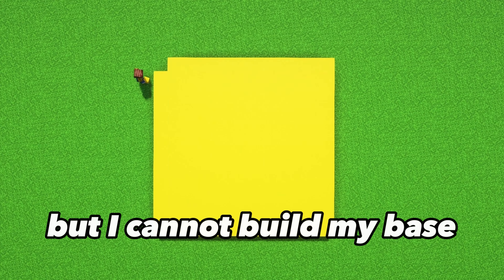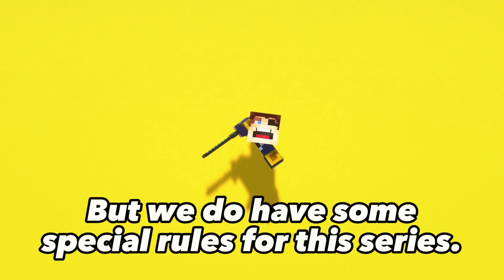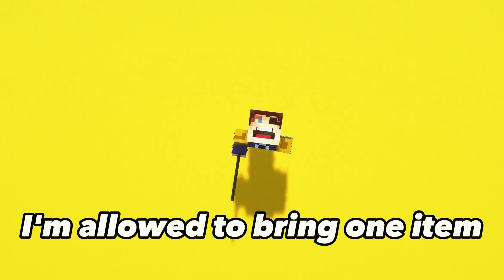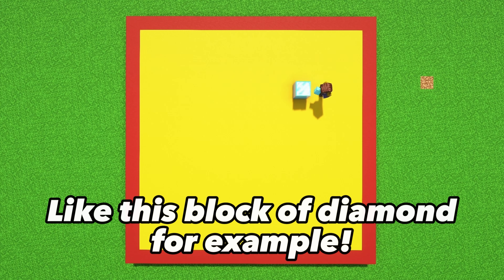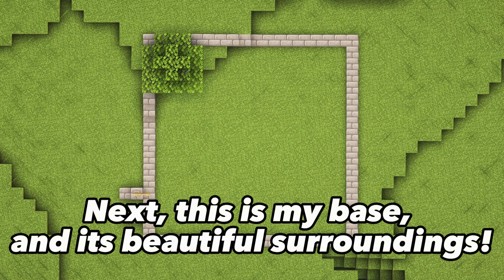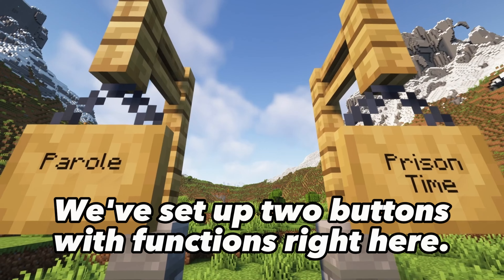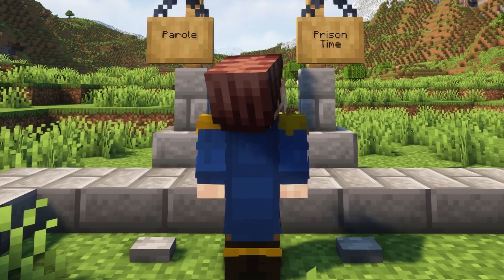This is Minecraft, but I cannot build my base outside of this red line. We do have some special rules for this series: I'm allowed to bring one item or thing back to the base once every 7 days — like this block of diamond, or this lovely little sheep. We've set up two buttons right here. On the left side, we've got parole time, and on the right side, we've got prison time.